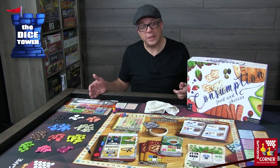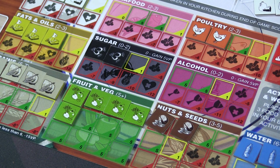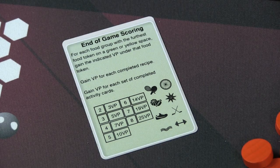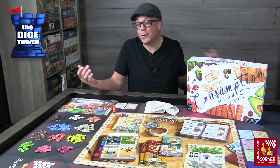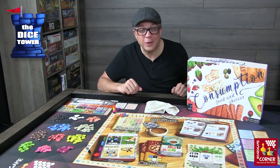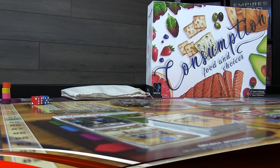At the end of the game after the sixth final round, you calculate your score. You look at the food within your body — tokens on the furthest green or yellow positions give you victory points. There's a detriment for not having enough of a certain type of food or even having too much, so it's a good balancing act. Then there are victory points for your recipes, victory points for your activities, and each set of activity cards gives you even more additional victory points. Whoever is the most well-balanced, most well-rounded individual wins the game.